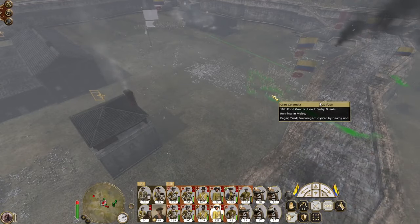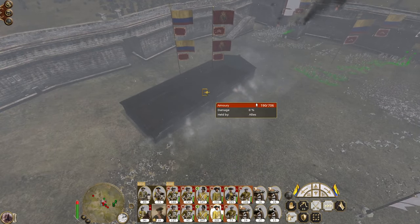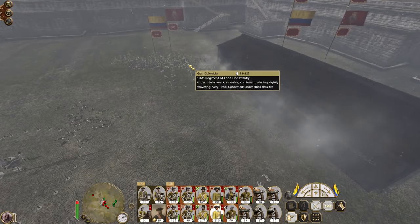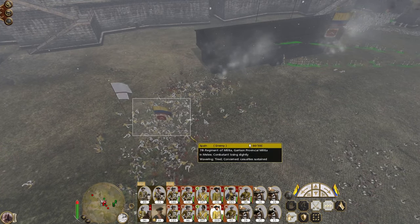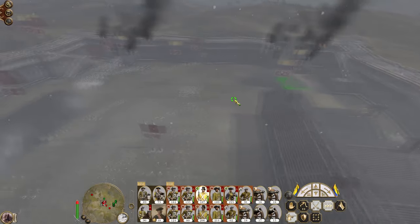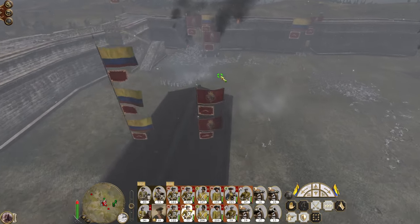They are going to shuffle towards the city, towards the building. I want them to run straight in. Guerrillas, cease firing - they are right now doing more damage to my men. Get some marines in here. These marines attack here. There you go - now my line infantry guards are in. Now they are in trouble.